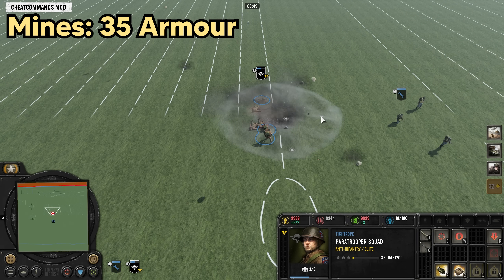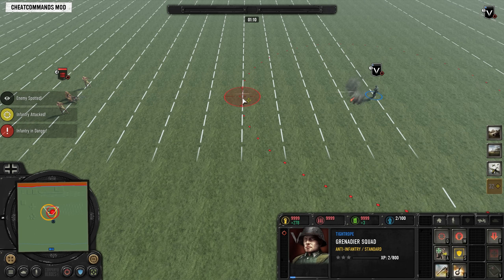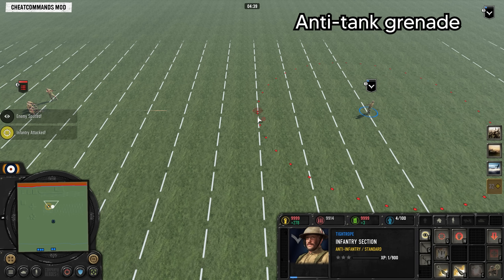Every grenade in the game has 25 penetration, so if your opponent fails to move their light vehicle away from it, the grenade can end up doing some pretty decent damage. Don't expect this to work against more heavily armored vehicles. Mines have 35 armor, so if you throw a grenade on top of an enemy mine, you are not guaranteed to trigger it like you were in CoH2.